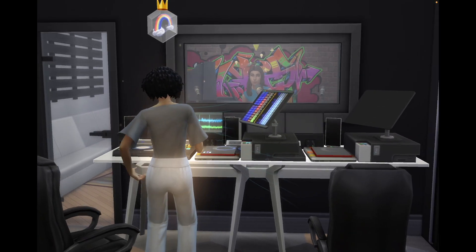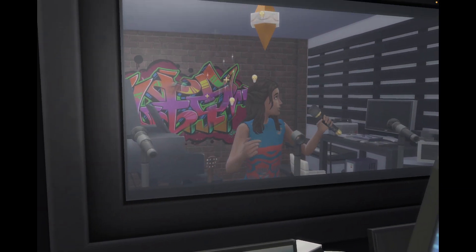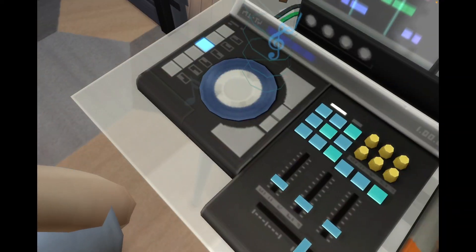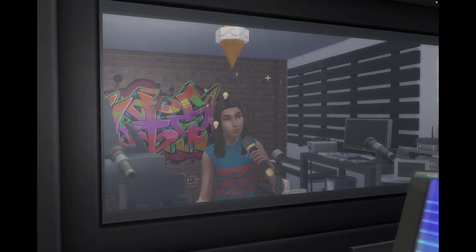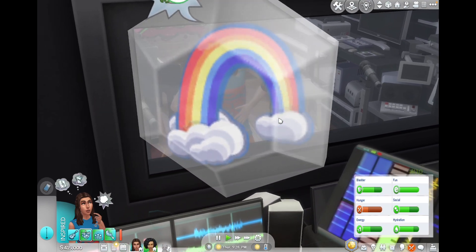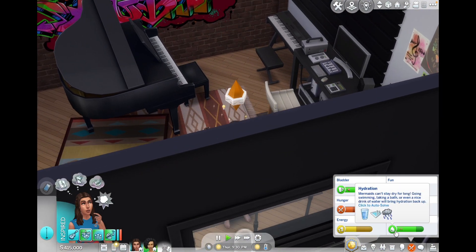This is super cool — look at this! I think this is what my sims see. I can't believe we did this, it's amazing. He has special waves around his plumb bob — oh wait, I think that's a bad thing. He's a mermaid, right? Hydration.